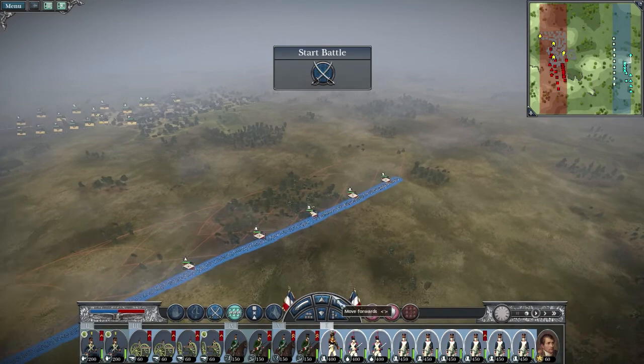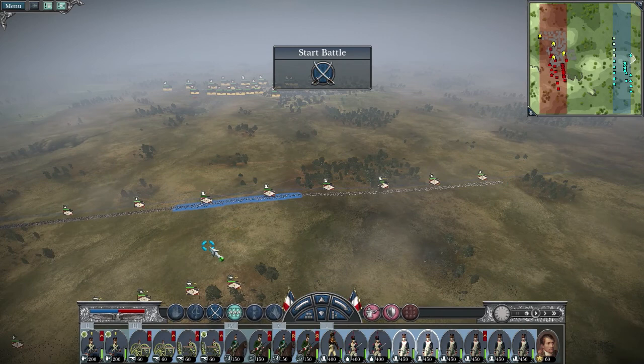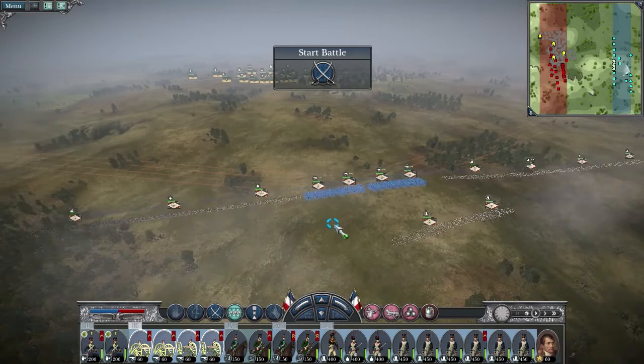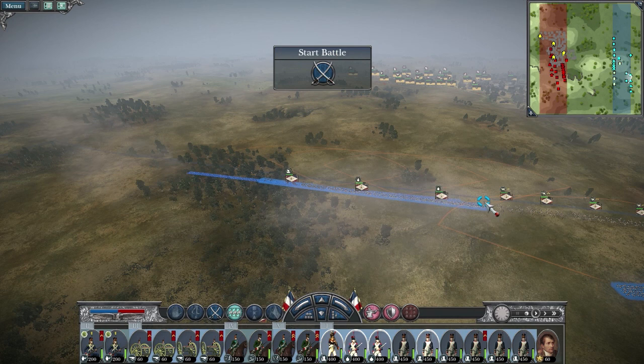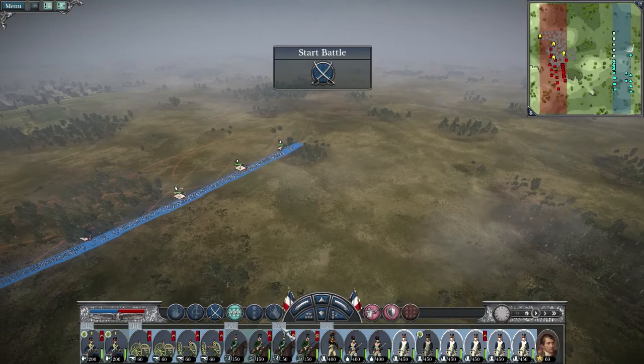I usually have my cannons either behind my line, but in this case I want to get as close as possible. I'm going to put them in a V — take these guys out and stick them here. Infantry in the middle, cannons on a flank behind my dudes or in the center, depending on how the enemy artillery is positioned.